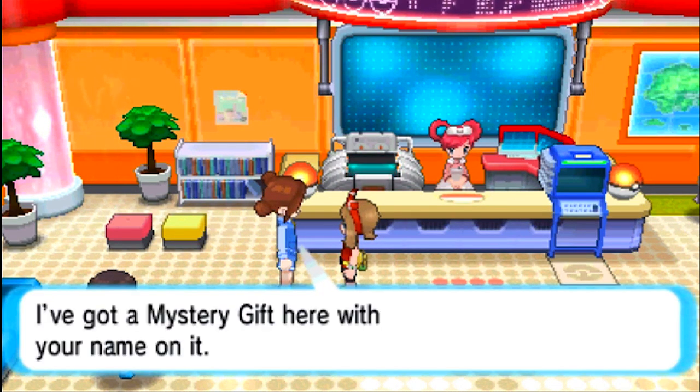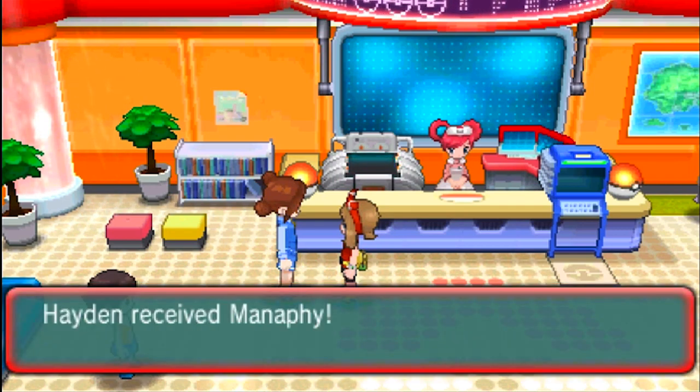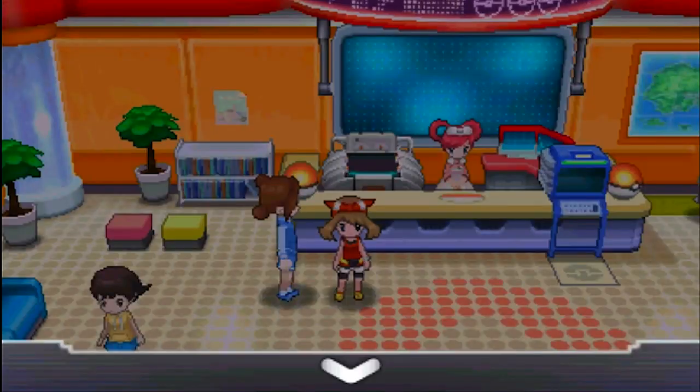Once you receive your Manaphy from the lady, it will be level 100, holding the item King's Rock, and its moves will be Tail Glow, Bubble, and Water Sport. Not the best move set out there, but you can obviously change that to whatever you want.